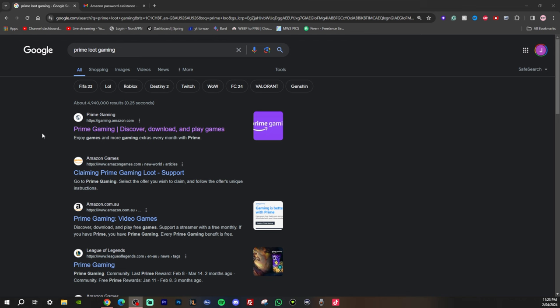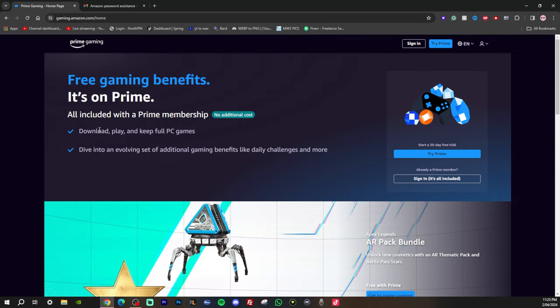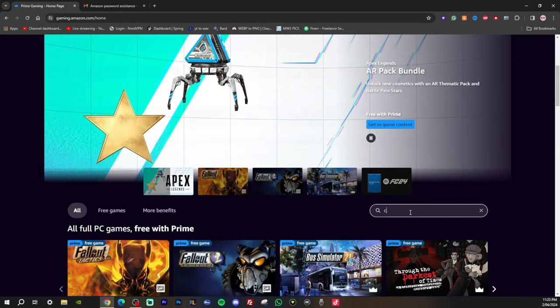Alright, back to the video. So go ahead and go to Google and search up Prime Loot Gaming and come to the first website you see. Scroll down and search up Call of Duty in the search bar.